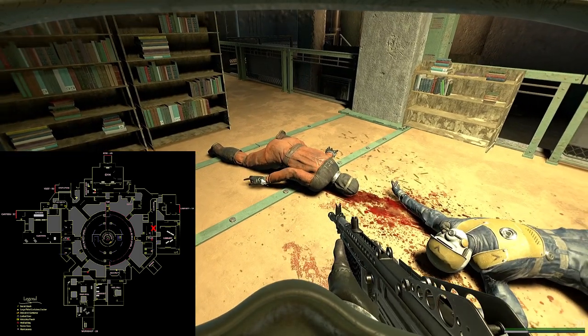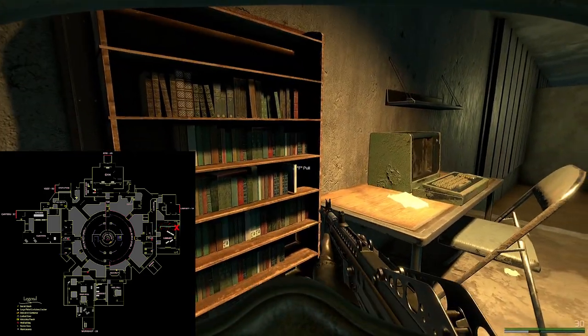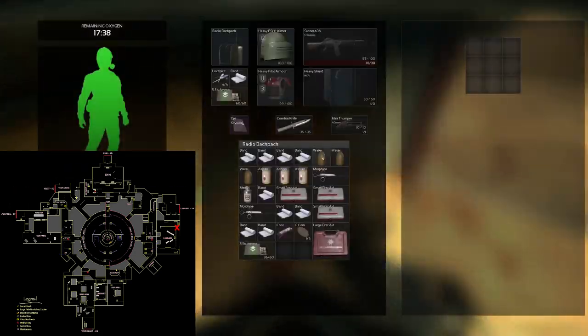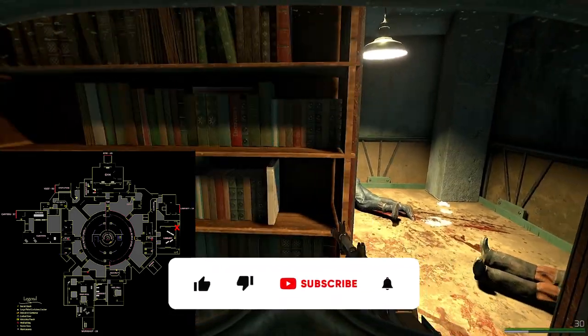One thing to note about Library: that upper walkway area upstairs has no loot, so don't worry about it. It is a good advantageous spot if people are pushing you, but generally for loot don't bother. And we've got a secret stash here too — also seen in a couple of my other secrets of the UA update videos, so check those out if you haven't already.